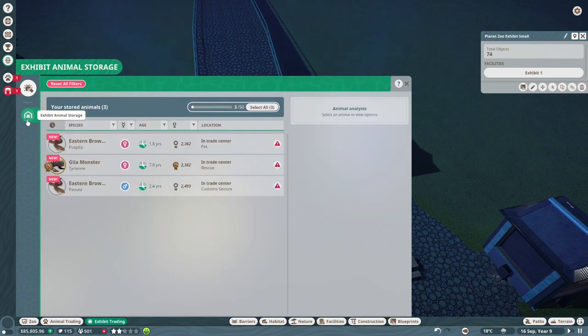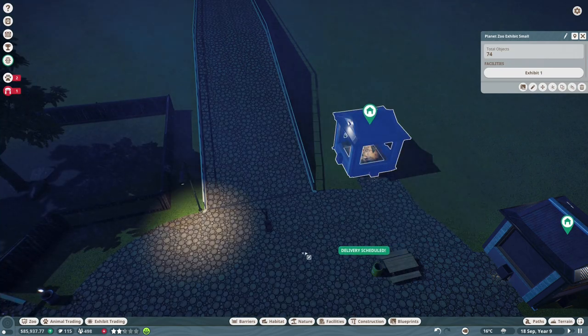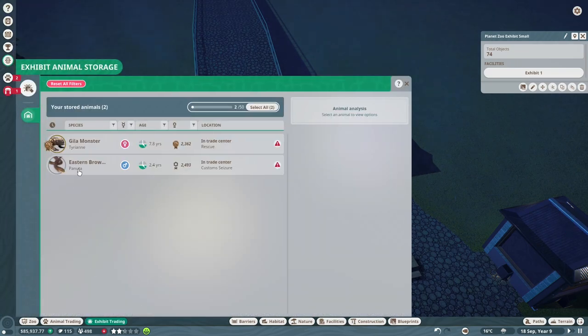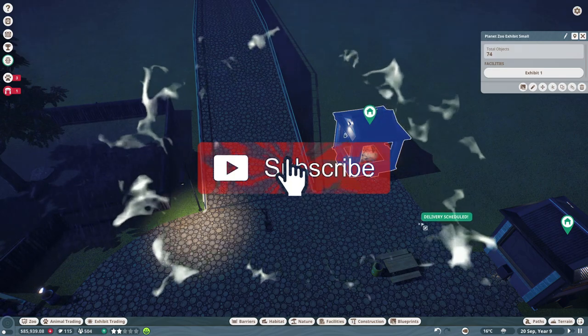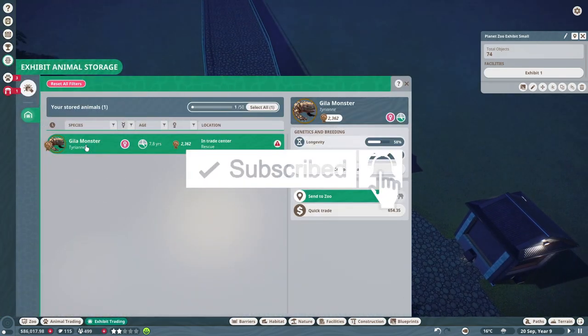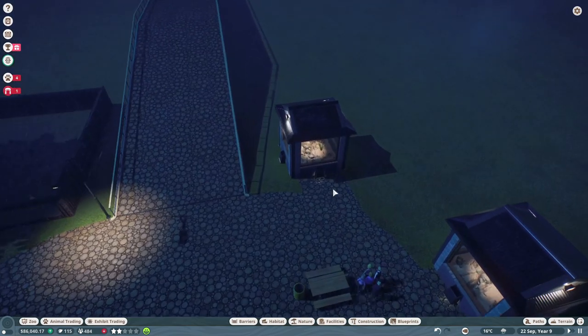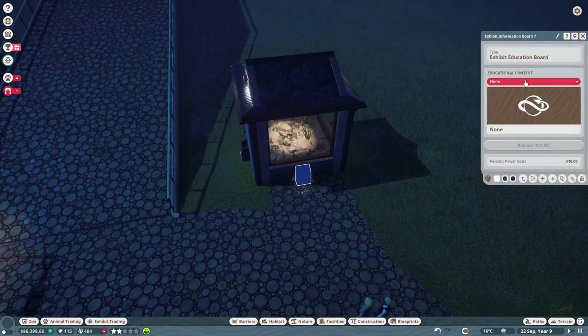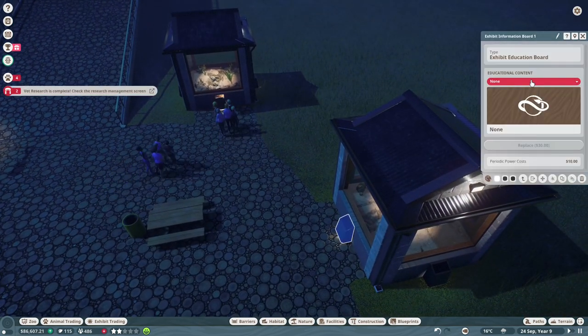Bringing new animals in here - Eastern Browns and this one. We'll send this one over here. Okay, good stuff. This is the Eastern Brown and this is the Gila.